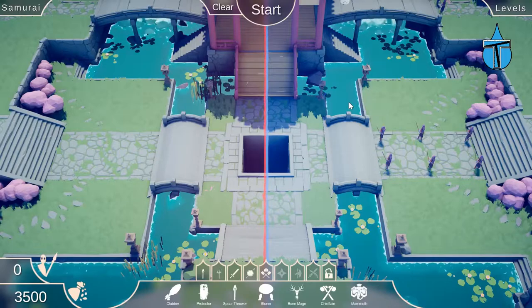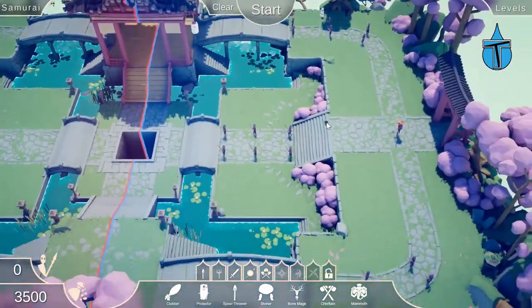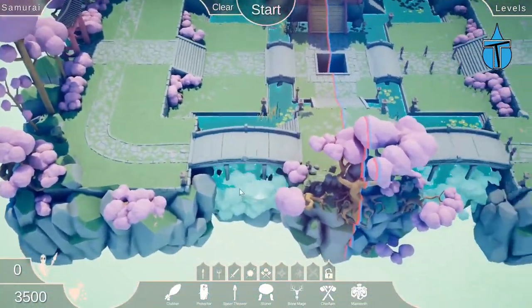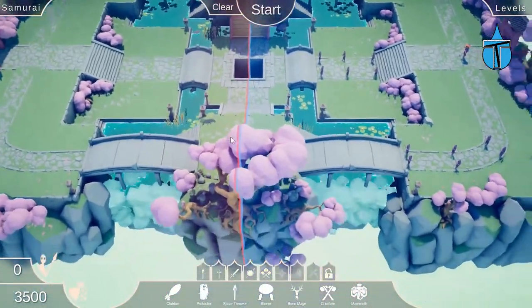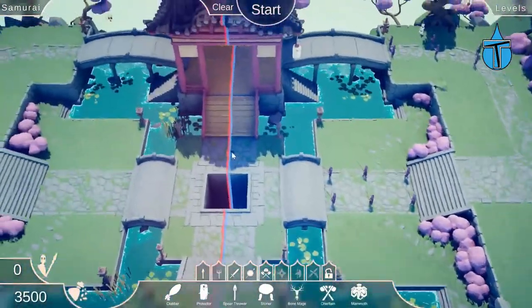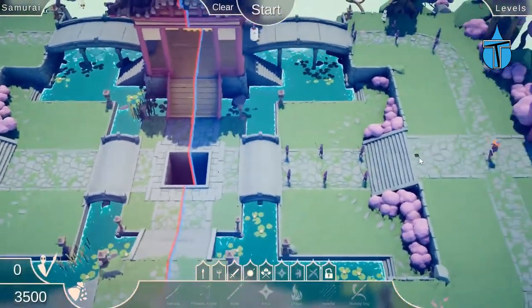Let's get started with the new update. This is the dynasty faction, and I've got to say the map actually looks beautiful - I absolutely love this map. It's so nice, got a nice little river lake thing running through, some bridges, and really nice pretty pink trees. It just looks absolutely awesome.